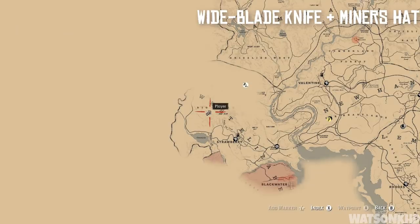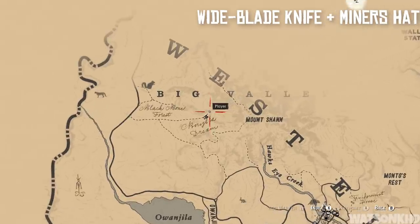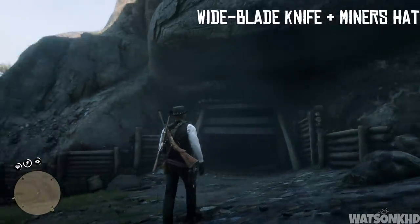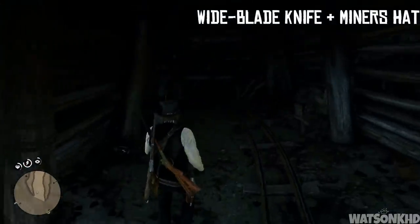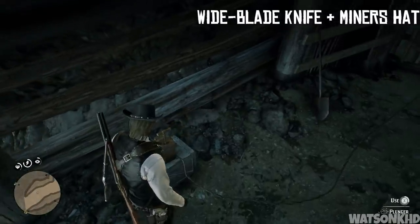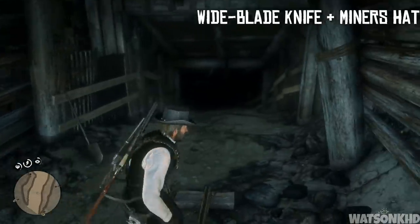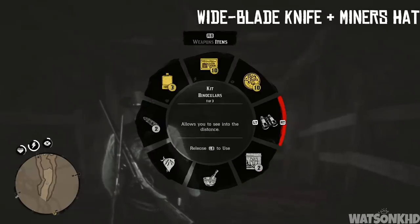Heading just north of that location, we're going to find a mine, and inside this mine we'll pick up two different items. Here's the entrance — head inside and you'll find a plunger. Pull the plunger and it activates the dynamite at the end of the tunnel, blowing it up and clearing the way. You may want to pull out a lantern as it is pretty dark — just follow where I go and you'll find the items.